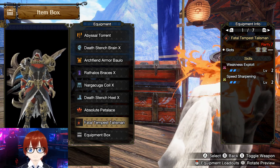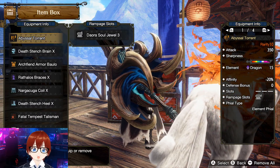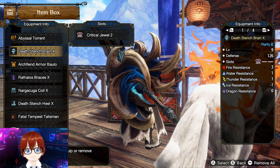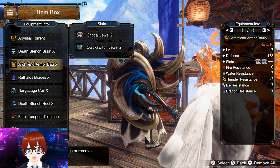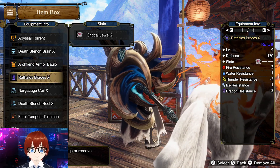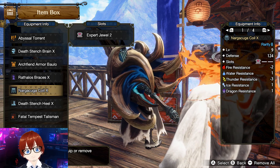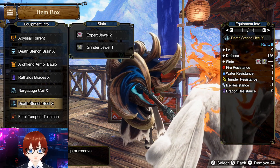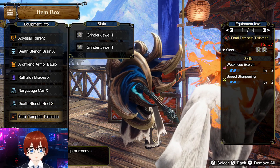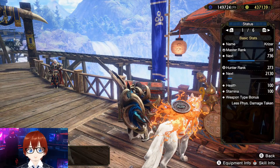Now let me show you the gems for this build. You want a Darara Soul Bull 3, a critical jewel level 2, another critical jewel level 2, and a quick switch jewel level 2. You want a critical jewel 2, an expert jewel 2, and on the Death Stench Heal a critical expert jewel 2, a grinder jewel level 1, and two grinder jewel level 1s on your fatal talisman.